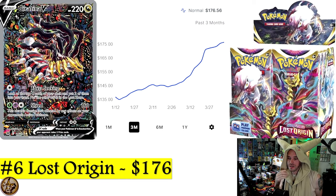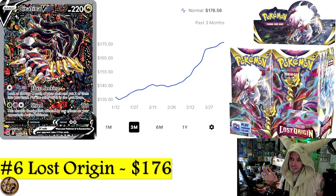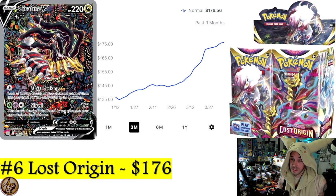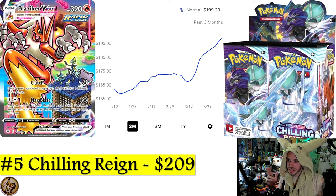Number 6 is Lost Origin, which will set you back $176 a booster box. That honestly doesn't sound too bad, especially when we get into how Giratina VSTAR has been doing — climbing basically all year long.